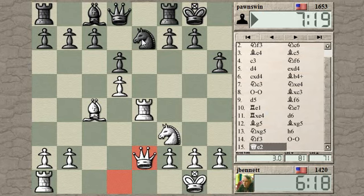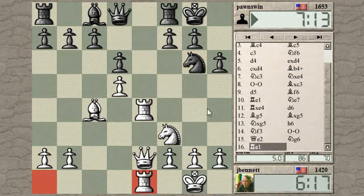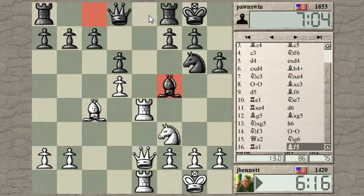Now the knight has to go somewhere. It could go to g6, or he could defend the knight. But I can keep adding pressure. So just g6, that's probably good. Now let's triple. Tripling prevents him from putting a rook on the e-file. So I own this file. Is this adequate compensation for the pawn? I don't know.